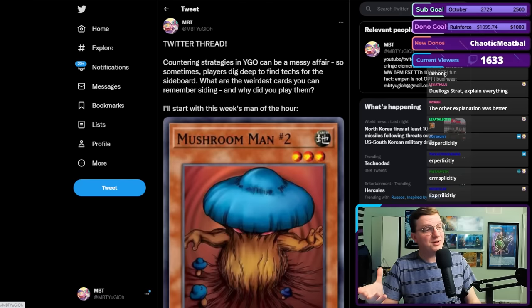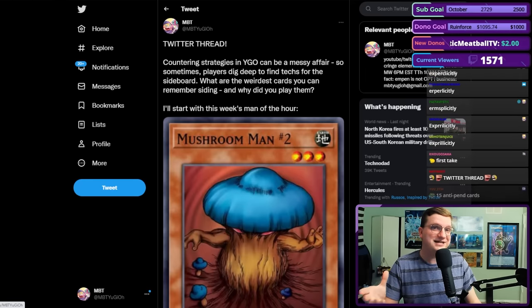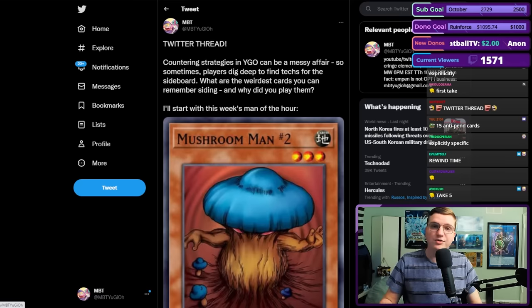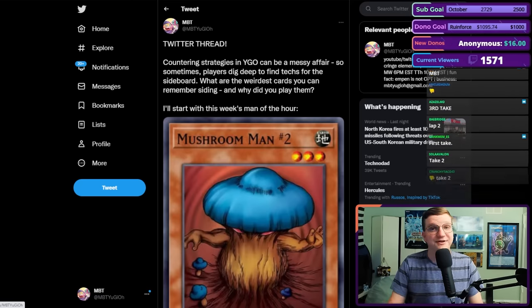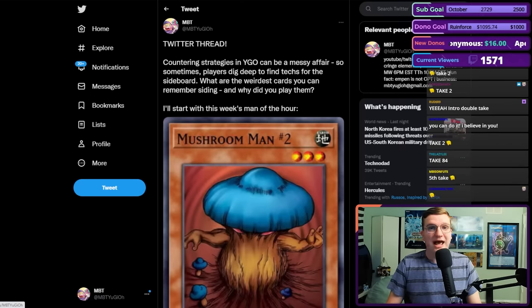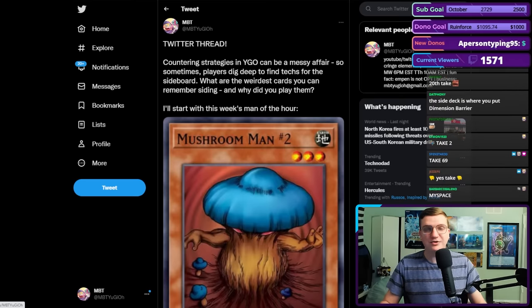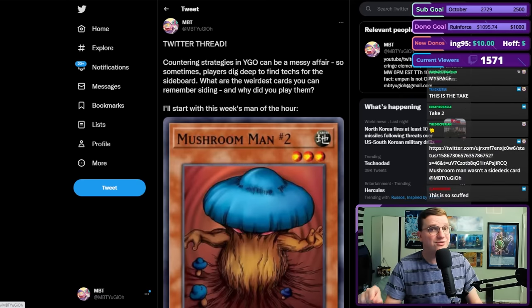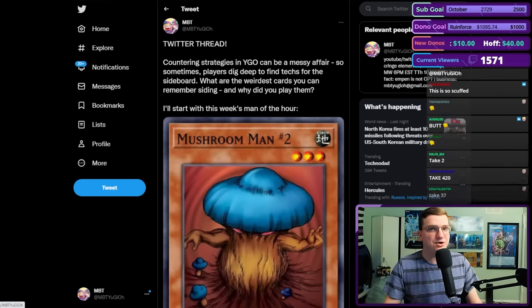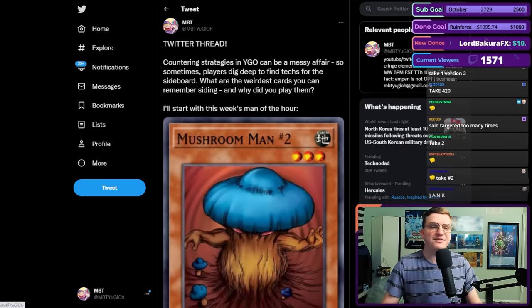Today we're talking about side decks. If you're unfamiliar with the concept of side decking, the side deck is where you put cards that you can board into your main deck after the first game. Once you know what your opponent's on and what strategy they are aiming for, you can grab from your side deck cards specifically targeted at their strategy. This gives you a huge advantage in games 2 and 3, but because Yu-Gi-Oh! is such an unbelievable game with so many different strategies, it's also where the jank lives — cards that are super narrow in application, do very specific things, or altogether very stupid usually end up in the side deck.